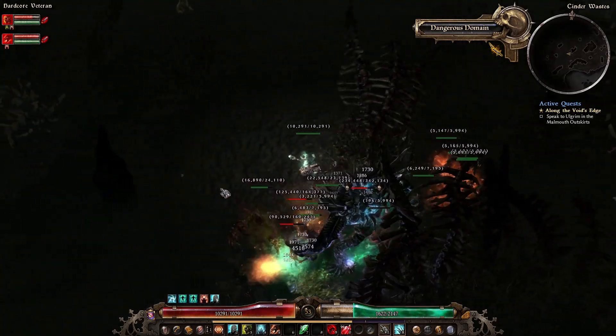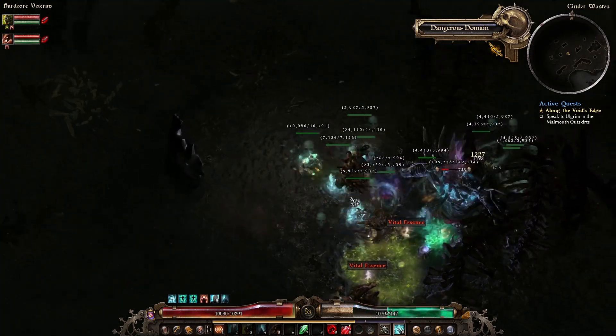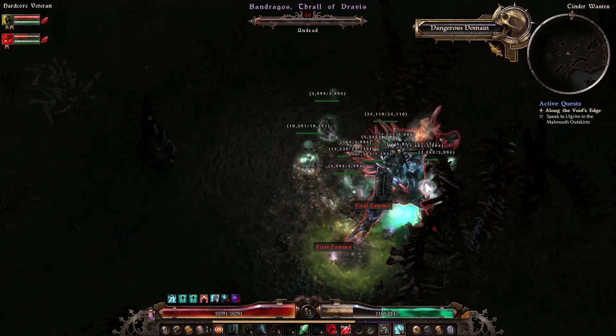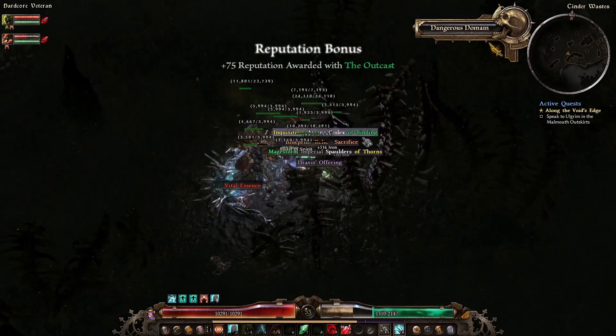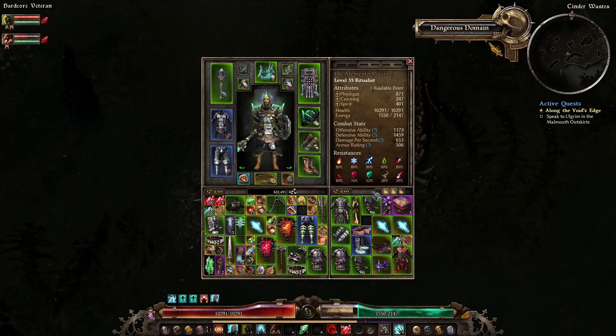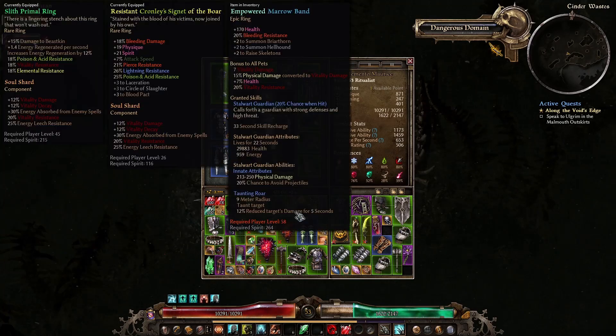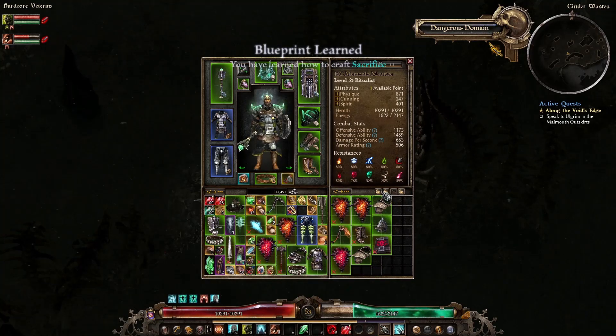We'll kill these guys — his friends are going to heal him up a bit so we'll kill them first. That's them dead. Pets need a refresh. There he is dead — there's an Empowered Marrow Band and another pet offhand. The Empowered one has plus two to Briathorn and plus two to Raise Skeletons, but it's only got bleeding resist on it which is kind of meh. The physical converted to vitality — yeah no, that's the end of that one. So that's all I actually needed in here, now we've got to find the exit.